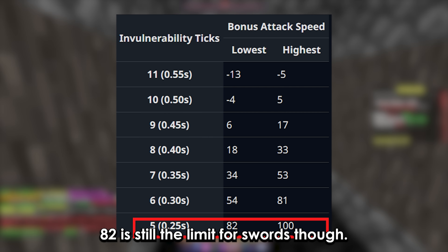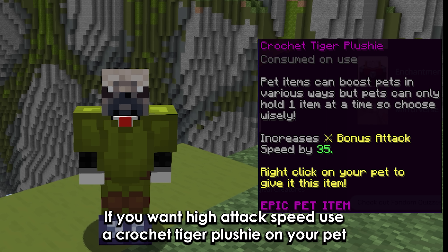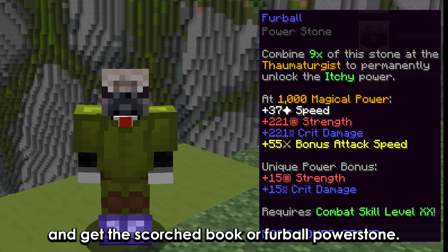82 is still the limit for swords though. If you want higher attack speed, use a crochet tiger plushie on your pet and get the scorched book or furball power stone.